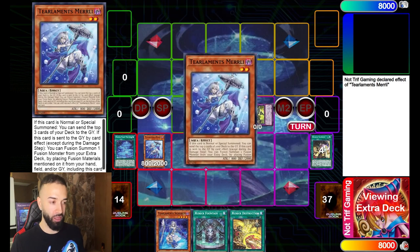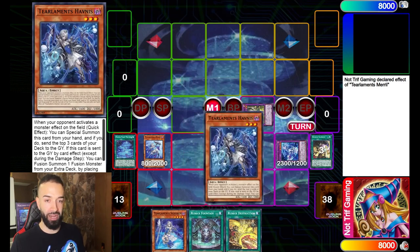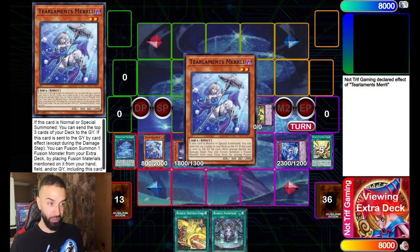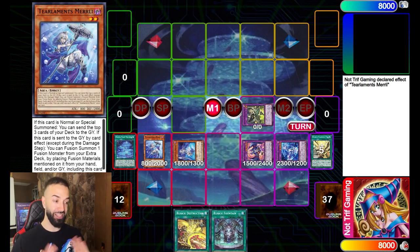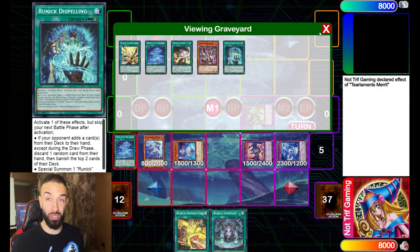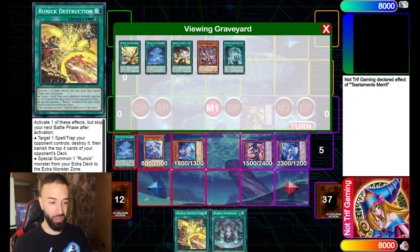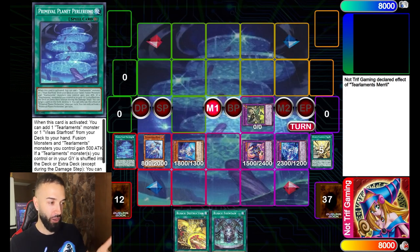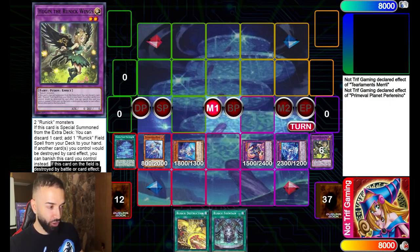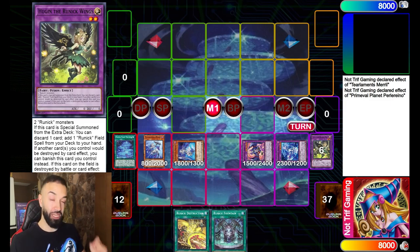Here we're going to mill Murley and trigger its effect. Murley puts back Murley and Habness, we get Kikalos, add it, and we mill some more. Now we trigger Habness — we've used two effects already. Big brain play: if they negate anything at any moment we don't care, we're just trying to bait their interruptions and fill the graveyard with Runic spells. We use the effect of Perlino to pop our own Hugin. Hugin says if this card on the field is destroyed by card effect, return it to the extra deck — allowing us to recycle Hugin back.